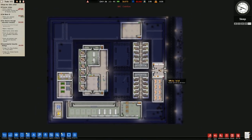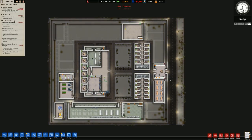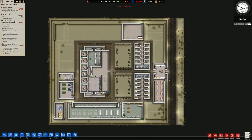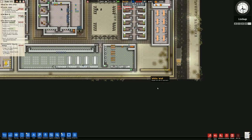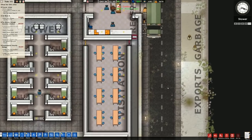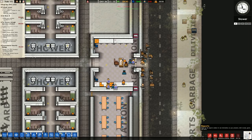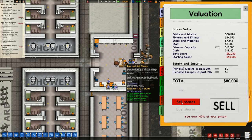We need at minimum, I believe, a shop, a chapel, probably a classroom, and a mailroom. And then we're missing the library, which will be placed probably here. Anyway, there is our first intake - we have 20 prisoners arriving. There's a little notification which means we can sell shares if we want to. Also, we've finished researching the land expansion.